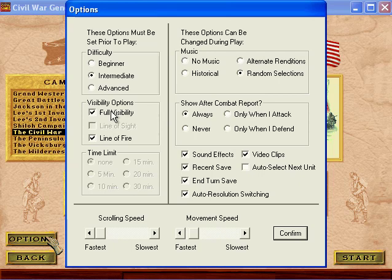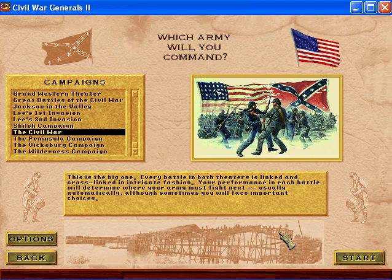These visibility options: full visibility means that you can see the enemy and all their movements and units, and line of fire shows you where your artillery is able to fire.